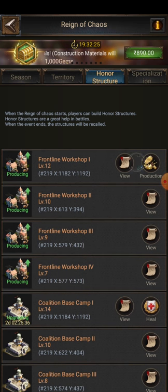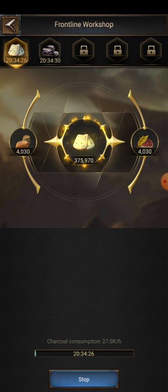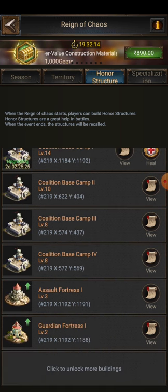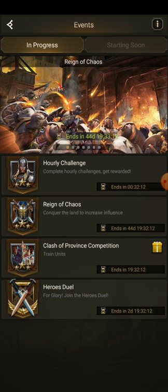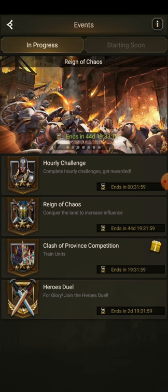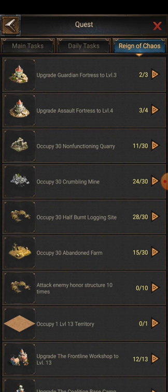Never let your production go down — keep it going continuously, never stop it. Unlocking more and more workshops will really be a waste of time. If you're not going to battle, leave the self fortress as it is for now. Eventually, upgrade them to the highest level you can, because upgrading gives you honor points and at the same time completes missions, earning you extra honor points too.